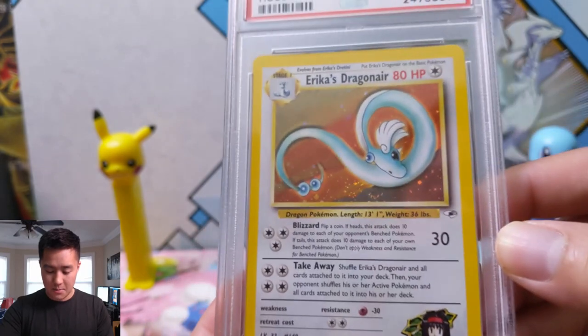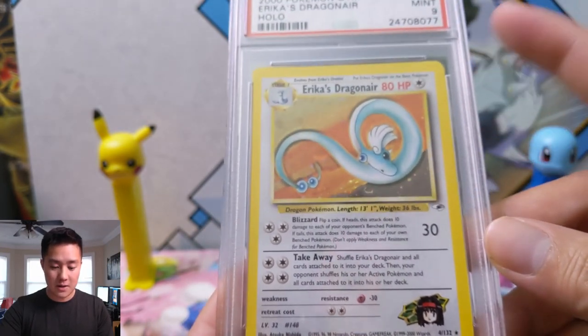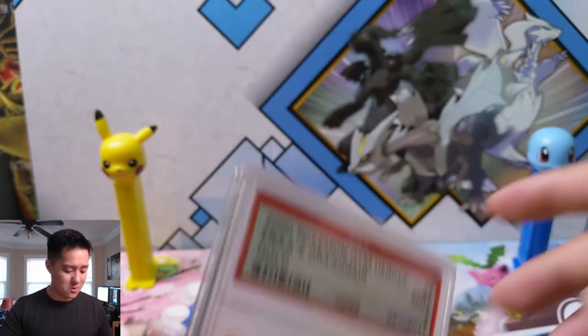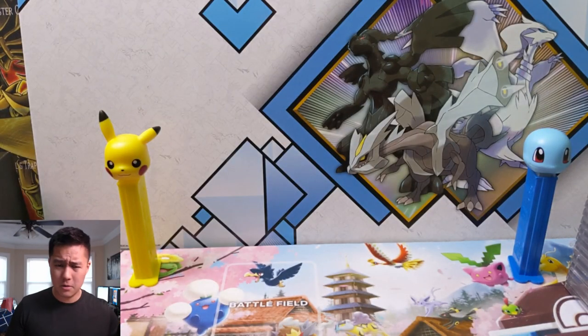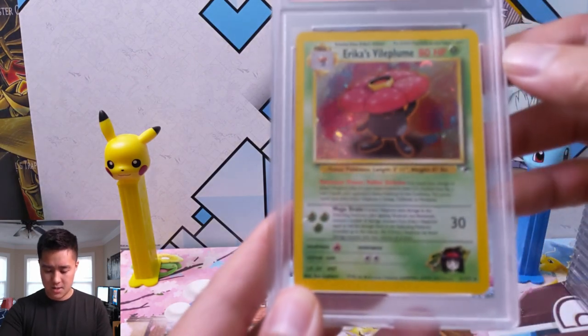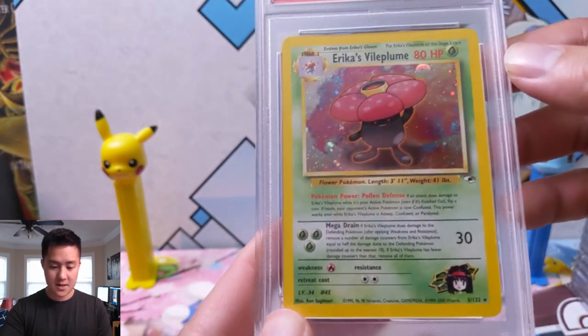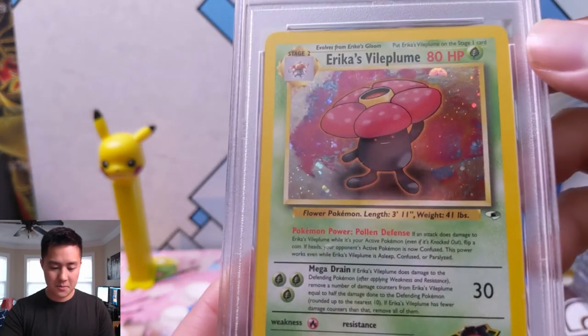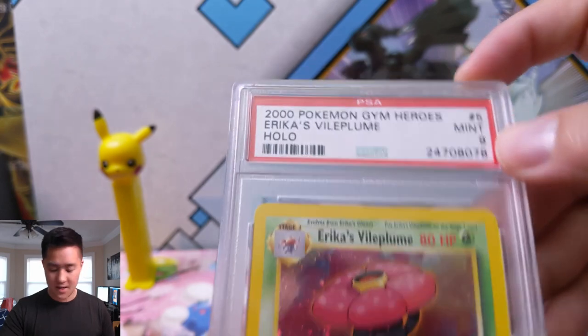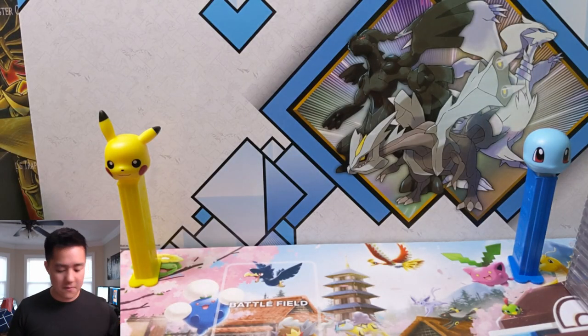This card is actually surprisingly nice — look at how much yellow there is on the top versus the bottom. Erica's Dragonair — Dragonair is really cool; even this stage one warrants a holo, which is cool. And then Erica's Vileplume — you can kind of see me in the reflection for that nice holo Vileplume. I kind of like Vileplume; it always looks very happy. Another unlimited PSA 9, that's number five.